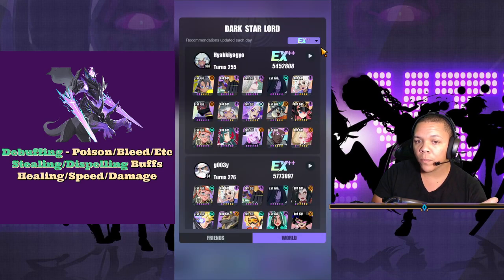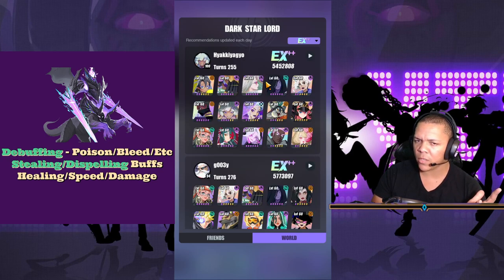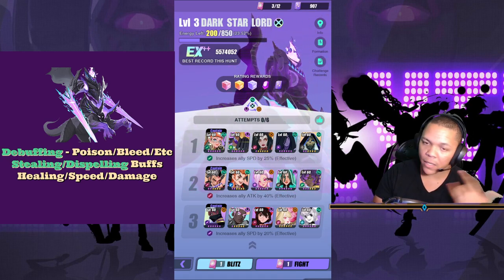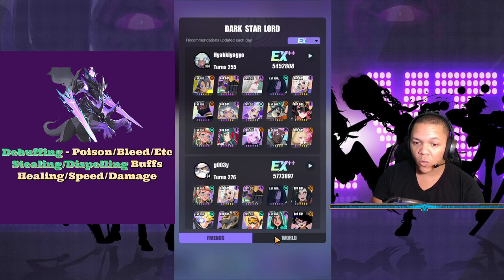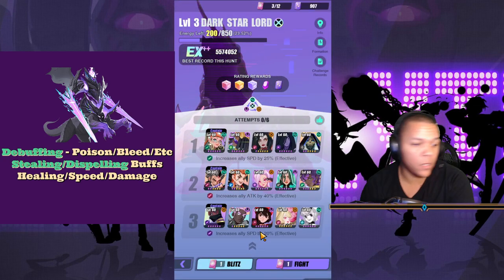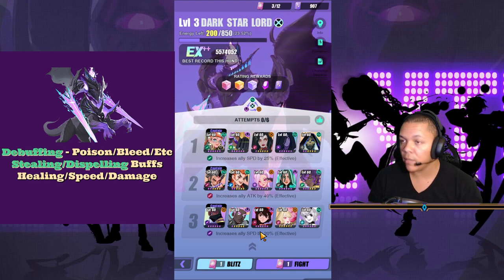Also be sure to check your Formations tab — go to Expert Plus Plus or go one rank above what you can already make and see what other people are using. I don't have the EFE FA, but if I did it would make this a lot easier combined with Hall — it's just debuff city. Debuffing, stealing, dispelling, and healing — speed and damage — will help you get Expert Plus Plus. Just keep upgrading from wherever you are. The Formations tab, whether it's friends or world, is very helpful. A lot of gacha games like this don't have anything like the Formations tab, so you'd have to go to videos like this or Reddit to find team comps.